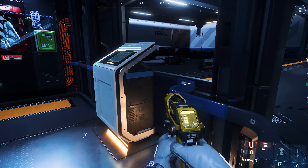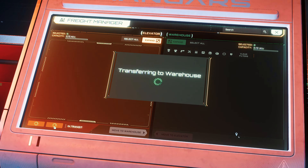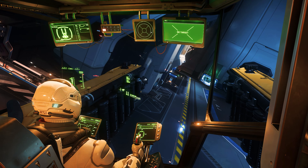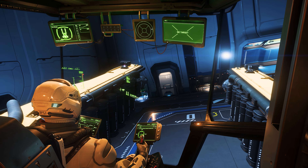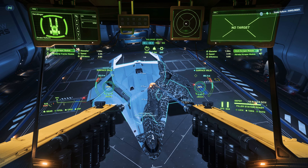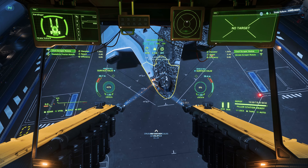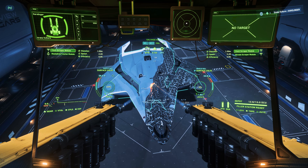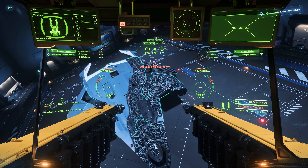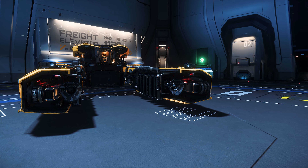First, we store the ship weapons and components in our personalized hangar by loading them, attaching them to the cargo grid, and transferring them to our warehouse. Then we get back to our Vulture and start the salvaging tour. Lodge or extra lodge hangars are especially suitable because you have more than enough space to maneuver and perform salvaging operations. As soon as the filler station reaches its maximum value, we simply park at the cargo lift, generate the boxes, and load them directly into our warehouse — there is definitely no faster way.